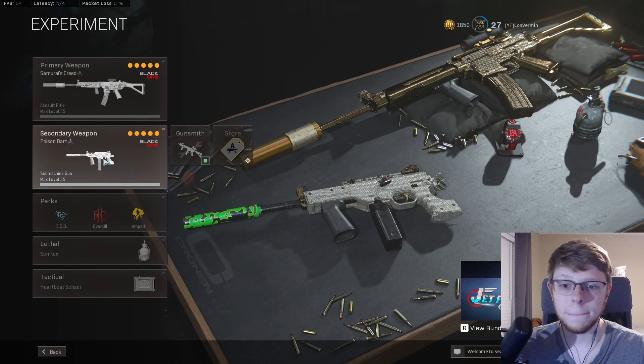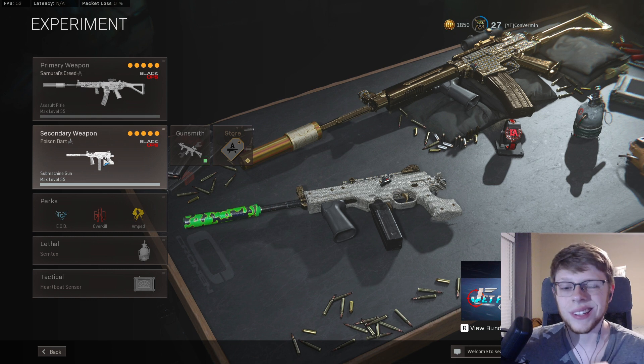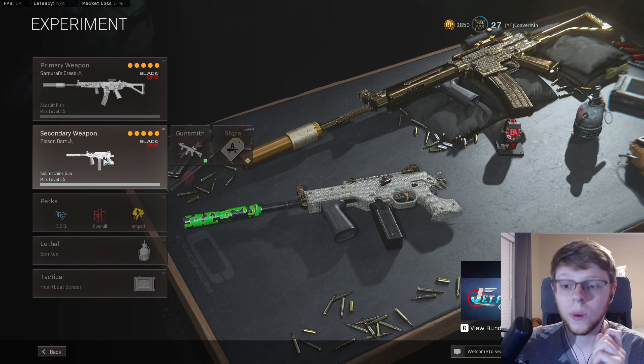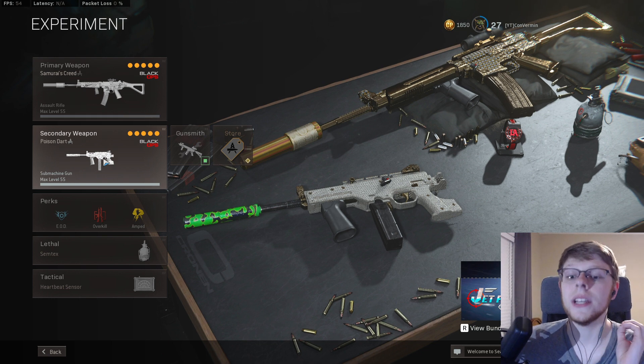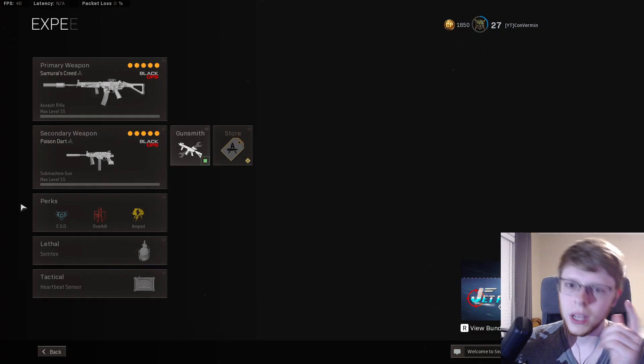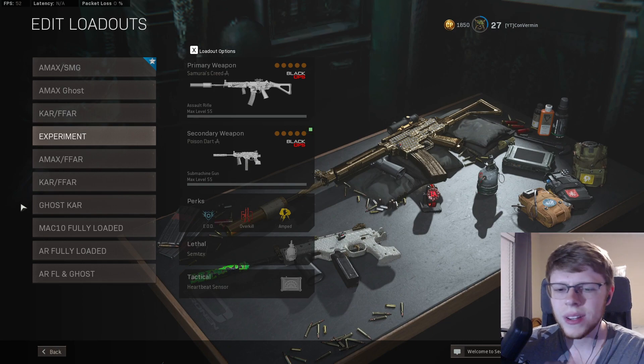We're gonna run my favorite SMG right now, the LC10. With the LC10's buff in the last patch, this thing shreds. For the attachments: field agent grip, no stock, 55 round mag, task force barrel, agency suppressor. The task force barrel is the best barrel on sub and short-range weapons right now. Let's jump into the recoil test.